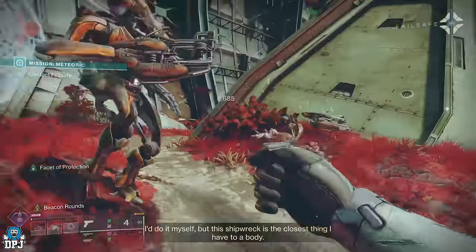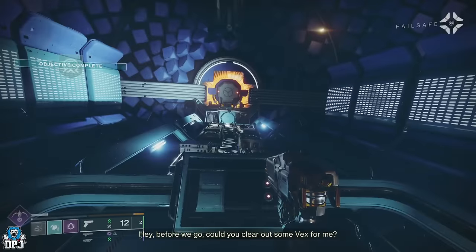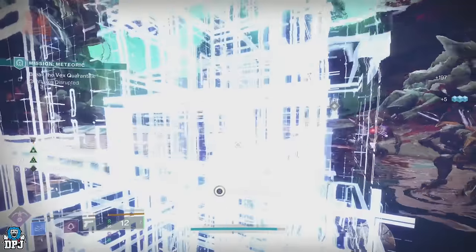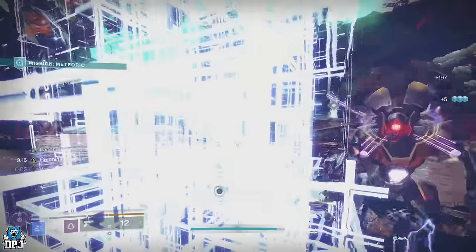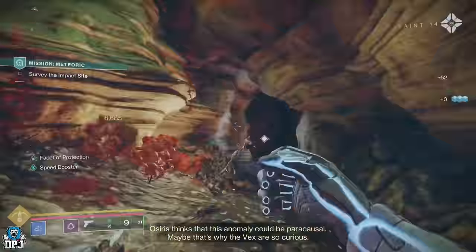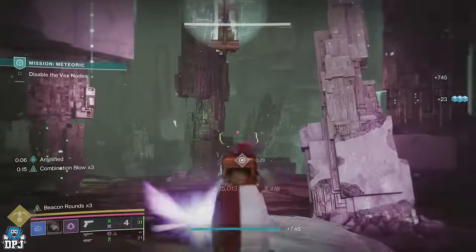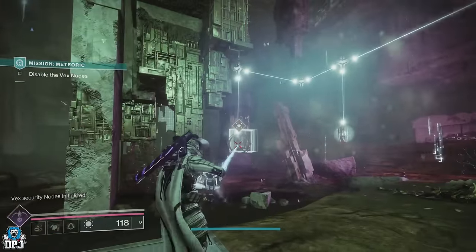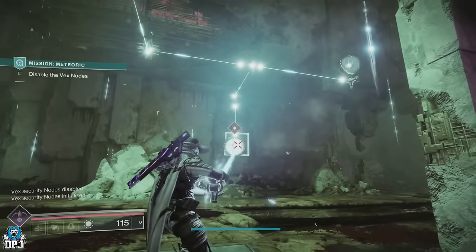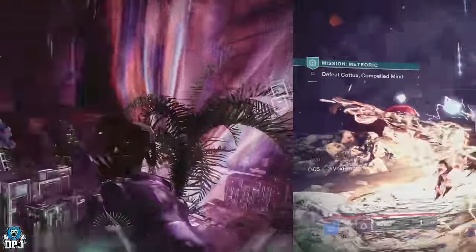This starts off with you going to Nessus and talking to Failsafe. Within the Meteoric mission you are instructed to break the Vex quarantine — simply disrupt confluxes. Take out the Vex and disrupt the free confluxes. You then make your way down to the impact site. Here, take out the compelled minotaurs — they drop those arc craniums. Pick them up, stand on the indicated points, and bounce those lasers around the room to progress.